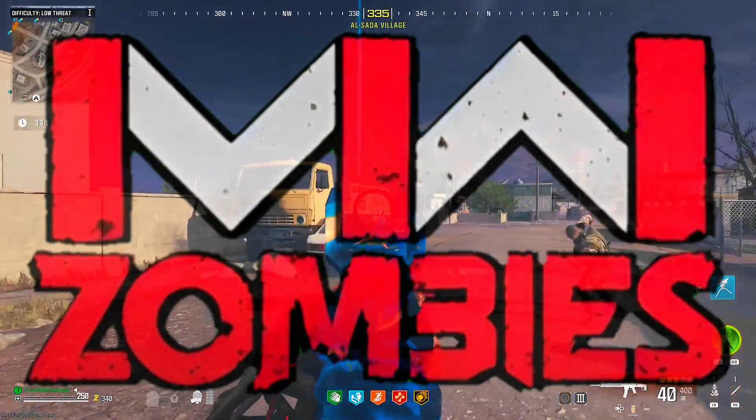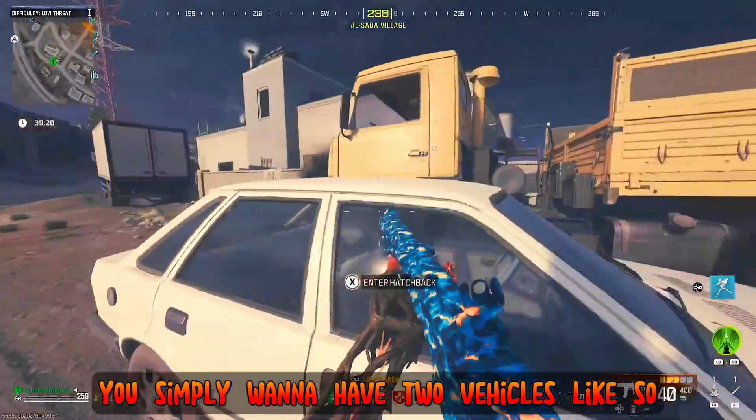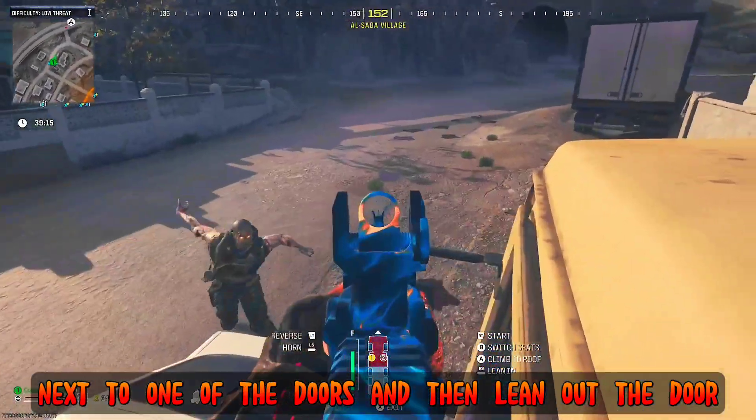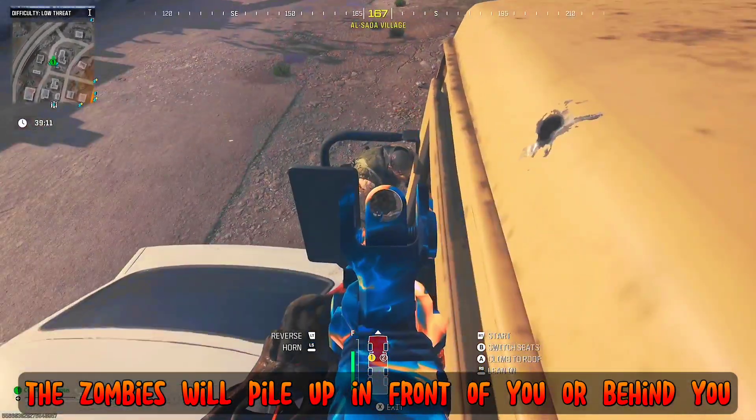What's up everyone. In Modern Warfare 3 Zombies, this is an easy pileup glitch. You simply want to have two vehicles like so, and have this hatchback parked up against the cargo truck next to one of the doors, and then lean out the door. If you have them set up correctly, the zombies will pile up in front of you or behind you like so.